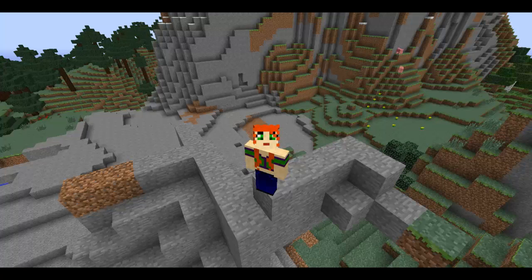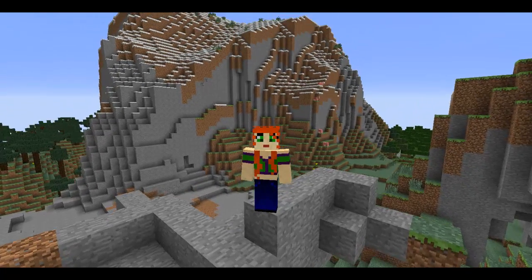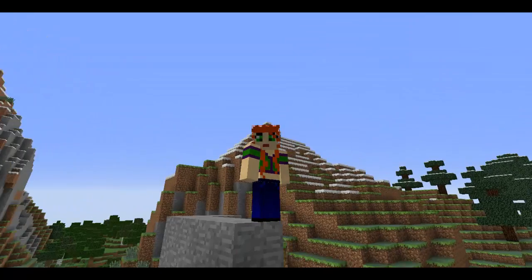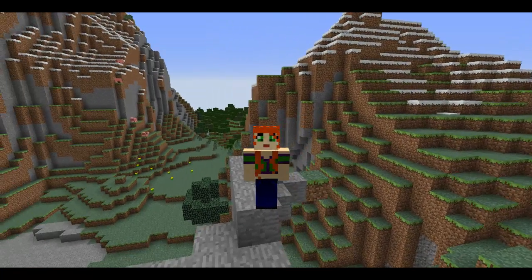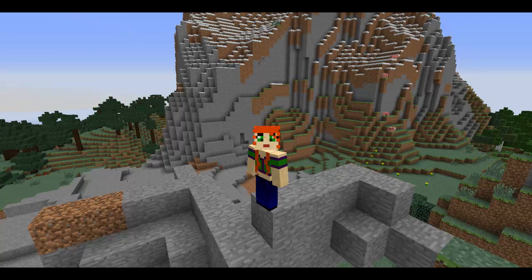Speaking of the little changes like I mentioned with temperatures — the variance between the two taiga biomes — they've actually done a little variant or authentication on the extreme hills biome that I'm standing in the middle of. There's been snow added to certain y-coordinates above a threshold, and also spruce trees. The snow added based on y is actually independent of biomes as well, so if you find another biome above a certain y you will find snow there too.